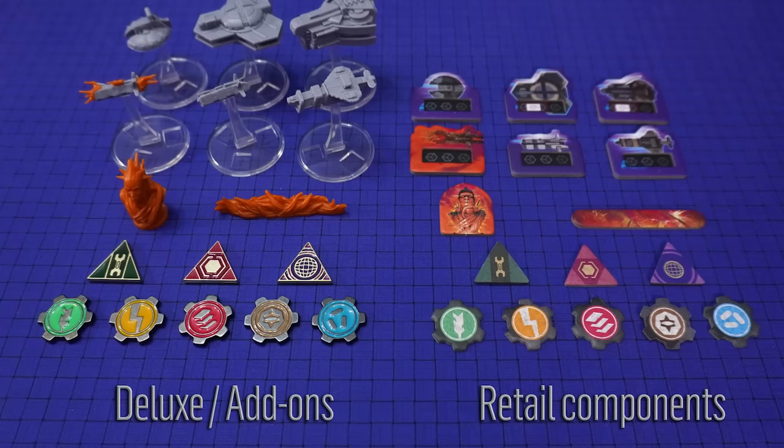In this video I'm going to be explaining the rules for the 2-4 player competitive game. For the full details of the solo and the cooperative modes refer to the relevant sections of the rulebook. That doesn't mean that if you're only going to be playing this solo or cooperatively that you won't benefit from watching this video, as a lot of the rules are the same. For this video I'm using the components from the Retail Edition. If you have some of the add-ons your game will look different, but the rules are the same.